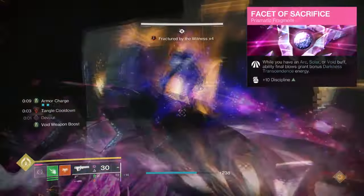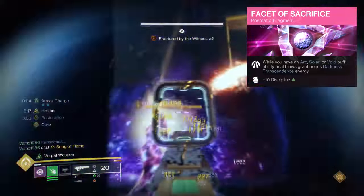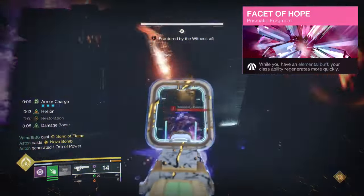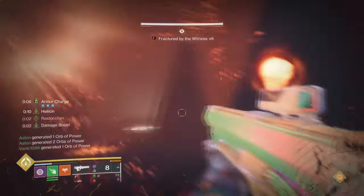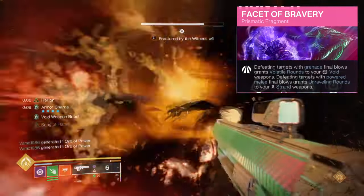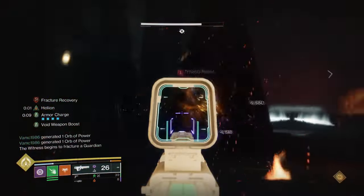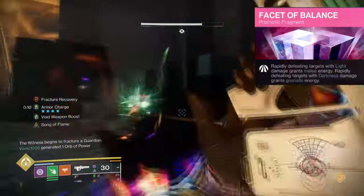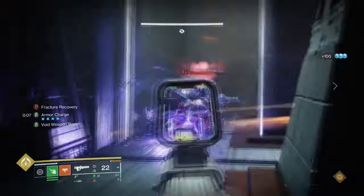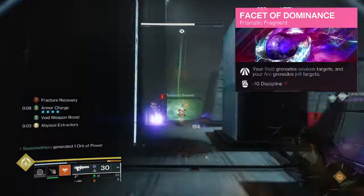A Facet of Sacrifice, where while you have an arc, solar, or void buff, ability kills will grant bonus Darkness Transcendent Energy. A Facet of Hope, where having an elemental buff will regenerate your class ability over time. A Facet of Bravery, where defeating targets with grenades grants volatile rounds to void weapons, and defeating targets with powered melee blows grants unraveling rounds to strand weapons. A Facet of Balance, where rapidly defeating light targets grants melee energy and rapidly defeating dark targets grants grenade energy. And a Facet of Dominance, where your void grenades weaken targets and your arc grenades jolt targets.